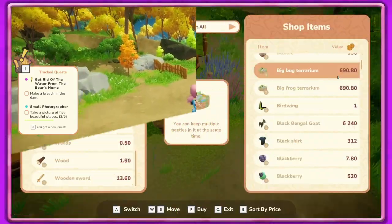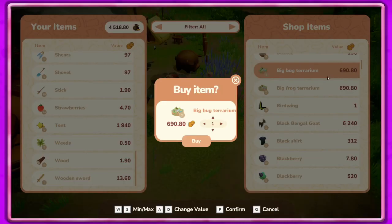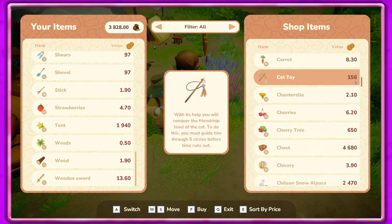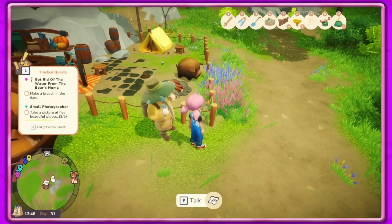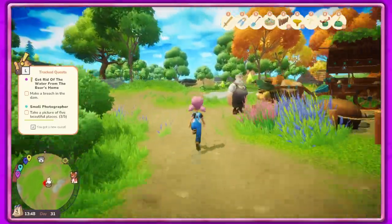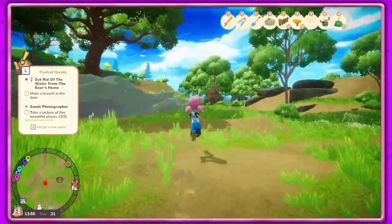We could get a big bug terrarium - go ahead and do that. We've got a frog one, let's get a bug one so we can fit a lot more stuff and take it out of our tree house where we don't have any room. It's super crowded. Oh, we need to find the goats. Let's go look around this area - I think this is the area we unlocked last time.